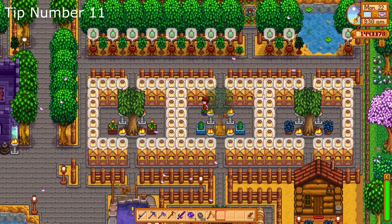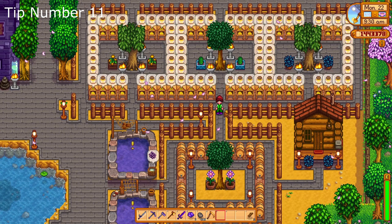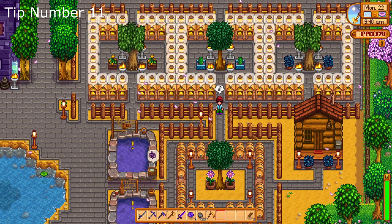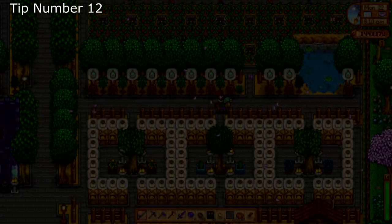Tip number eleven: make bee houses. They are incredibly great profit producers considering they are pretty much AFK after creating and placing. They produce honey roughly every five days and continue to do so, except in winter.